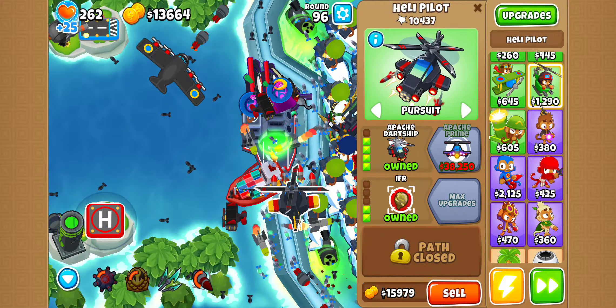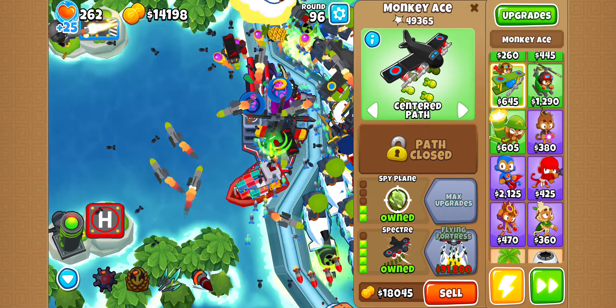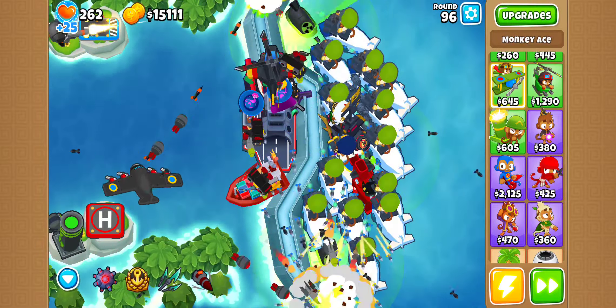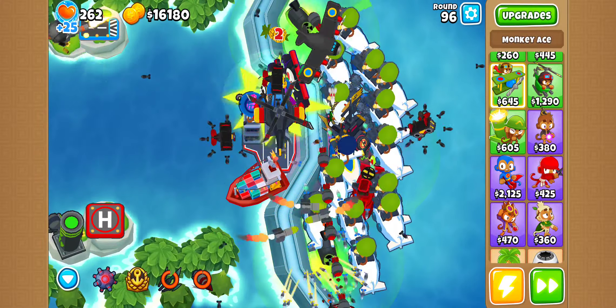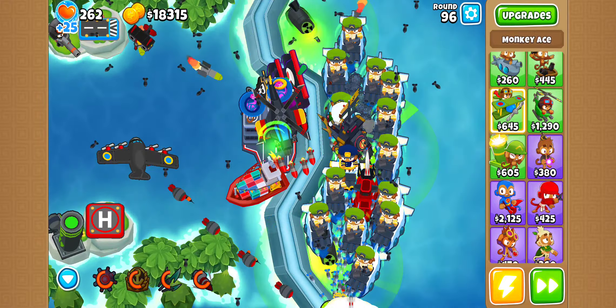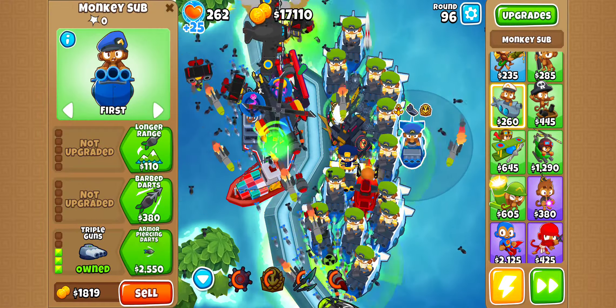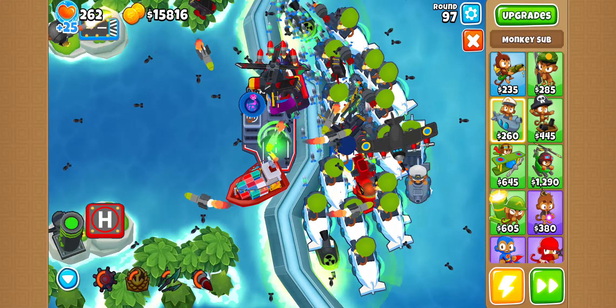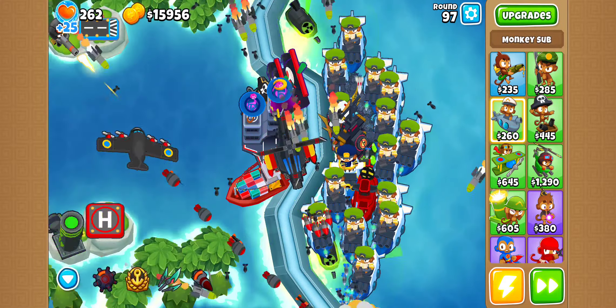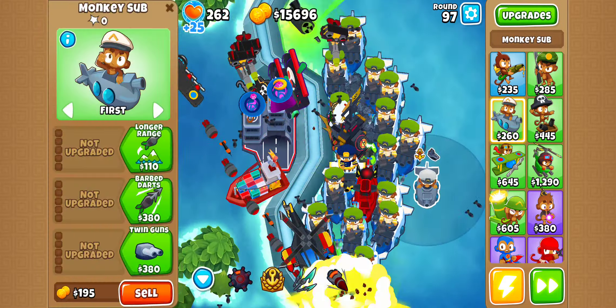Got another MOAB Mine down. Look — it just literally ate the whole MOAB. That's it. I'm pretty sure I'm the first one to find out the Pat Fusty glitch where it hides underground. I mean, it's pretty cool that I found that out.